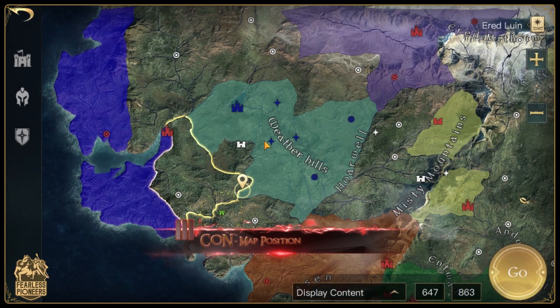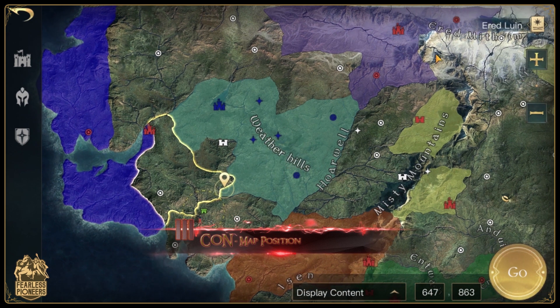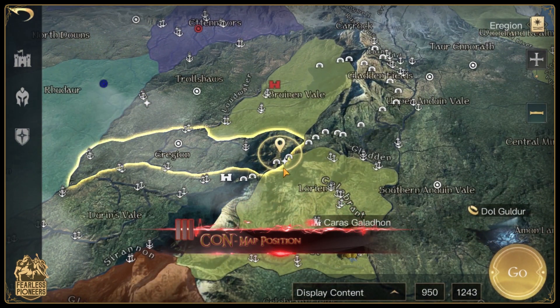Probably the biggest con for Arnor is the faction's map position in relation to the goals of the game. First of all, Linden only has one path to get anywhere and that is through you. Secondly, you are completely surrounded on all sides by opposing factions. Lastly, your position in relation to the ring makes sure that you must either fight through tunnels, an opposing faction, or both to even think about claiming the ring.